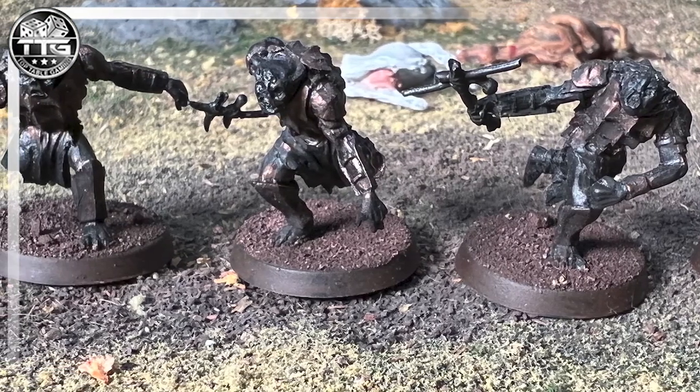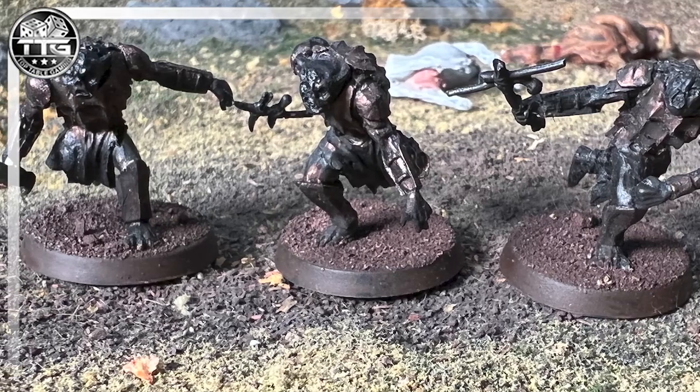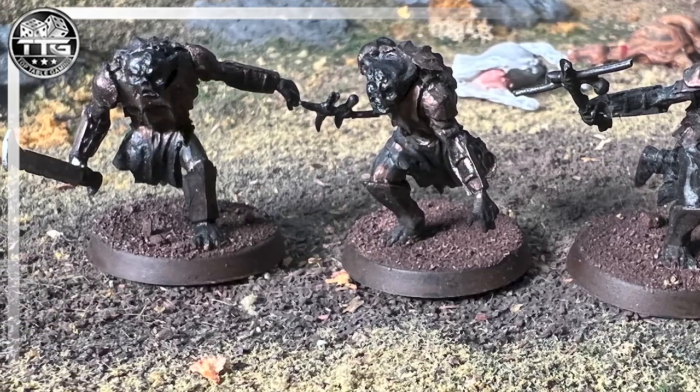Luckily, Mr. Colm Brown came to the rescue. He had some spare Goblin Mercenaries which he hooked me up with, which is fantastic. They're primed black, which I don't normally do, but I can make it work. Rather than spend a fortune on models and end up with loads left over that I'm not going to use was fantastic — so big thanks and shout out to Colm Brown. His dioramas are awesome; check those out on his Facebook.